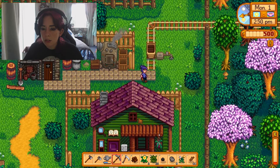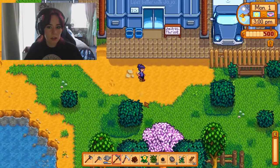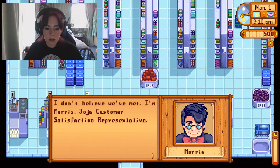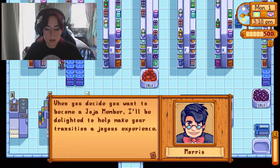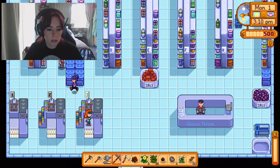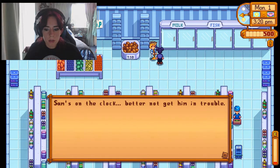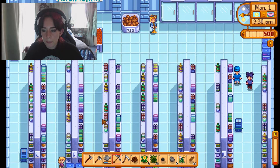Who else is there? Go up here. A little bunny rabbit. There might be a hippo in here. Hello, welcome to Jojo Mart. I don't believe we've met. I'm Morris, Jojo customer satisfaction representative. When you decide you want to become a Jojo member, I'll be delighted to help make your transition a joyous experience. Hey kid, the name's Pam. Hey, hey girl. Sam's on the clock, better not get him in trouble. Shane's hard at work, he doesn't seem interested in talking. Yeah, I feel you, bro.